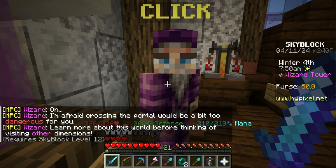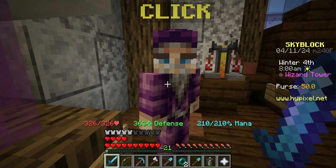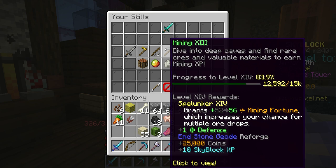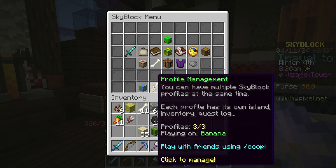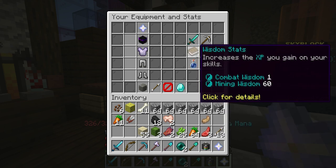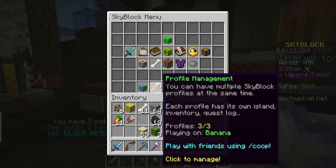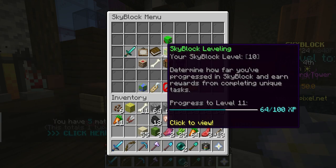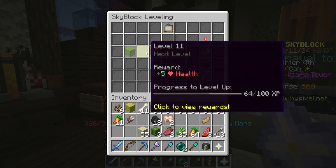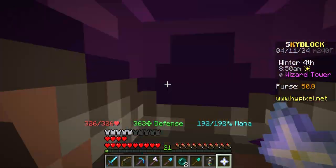I have to reach Skyblock level 12! Oh my god, you're kidding me. Really?! I just reached level 10! Where is the Skyblock leveling menu? Here we go - we're actually kind of close to level 11. When we get to level 12 we can unlock the wizard portal. We need that!